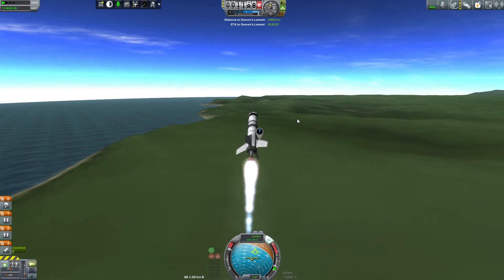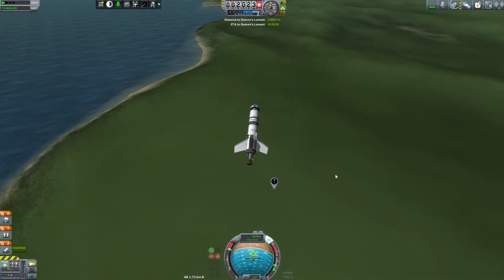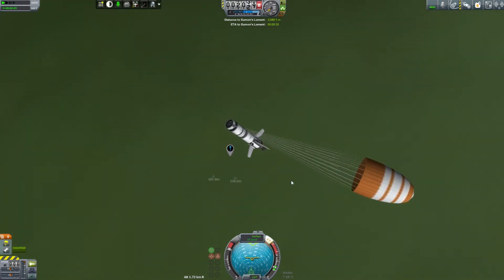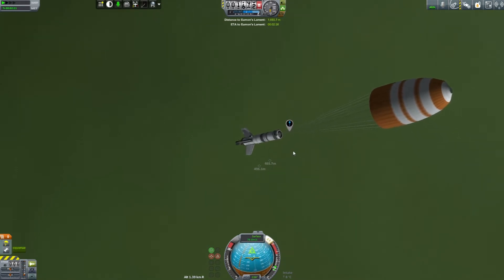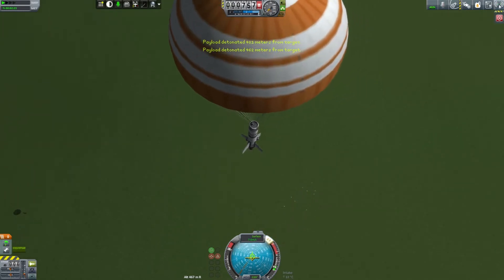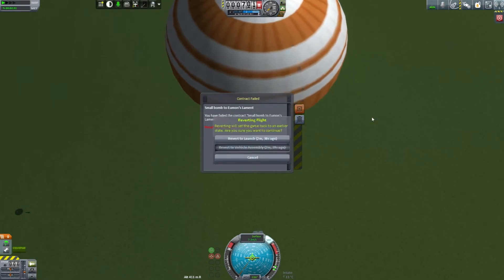Let's see how we do — maybe. I can't tell how close we are to the target right now. It's not looking good. Oh, that was good... okay, contract failed. No wait, it wasn't good. Come on, alright, we're gonna get this. Revert to vehicle assembly.